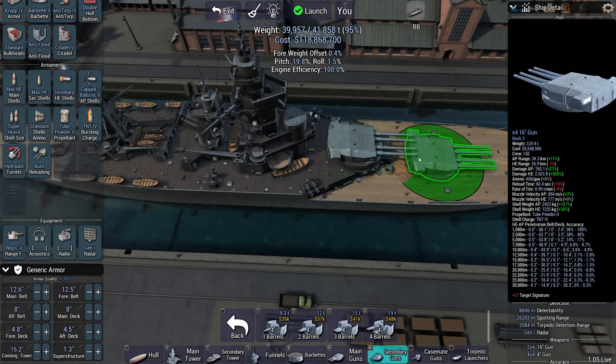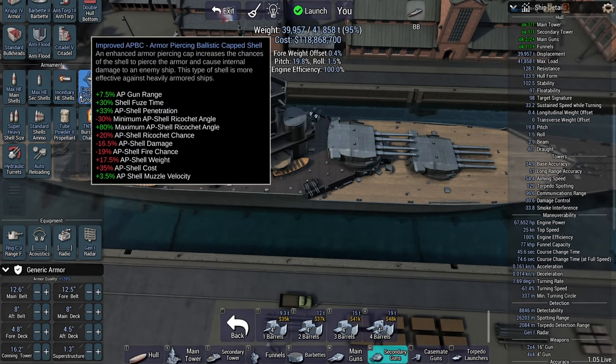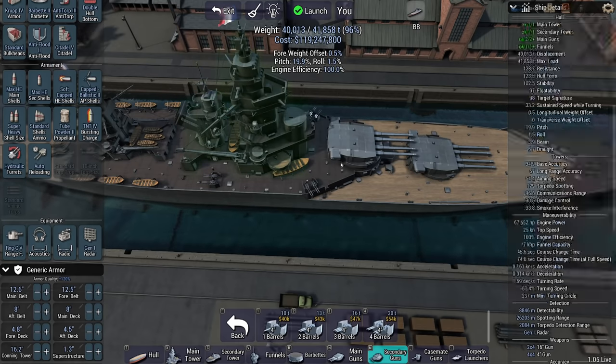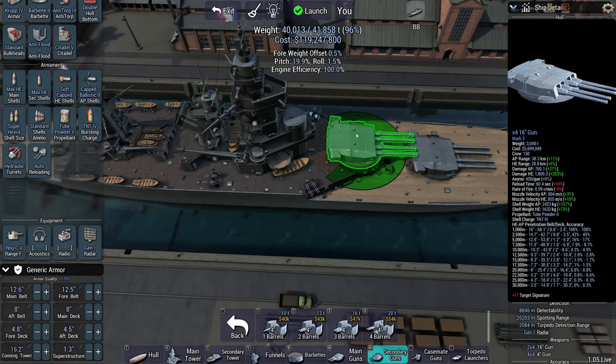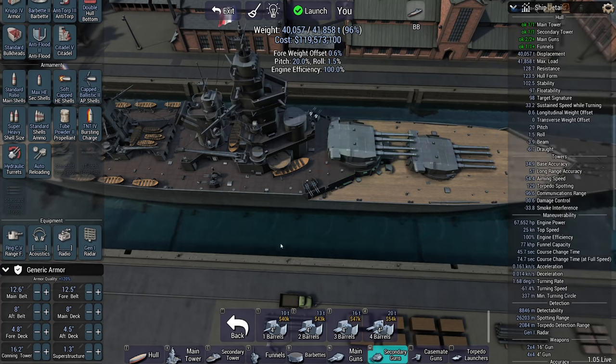60-second reload — it's still not stellar, but I haven't added the crew yet. Give me soft-cap shells, standard ratio. That's 200 AP shells and 200 HE shells per turret.